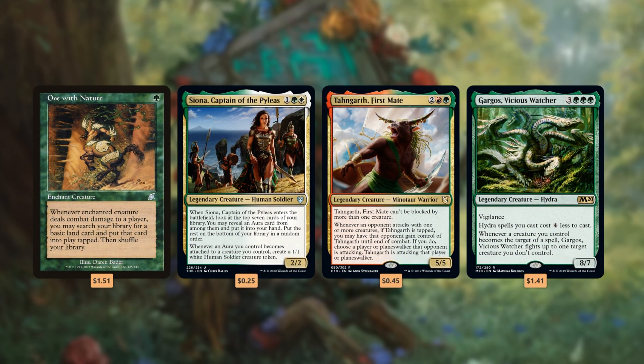I love One with Nature in a whole bunch of green decks. As an aura, it's an obvious inclusion in Enchantress decks like Siona, Captain of the Pyleas. You can get extra triggers per turn cycle when slapped onto Taborax, Hope's Demise — and it triggers Gargos, Vicious Watcher, removing blockers from the equation.